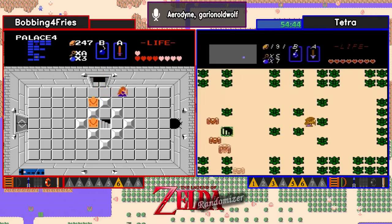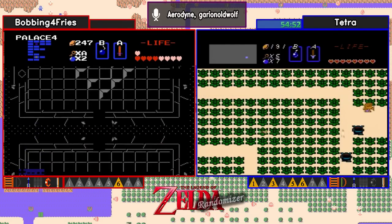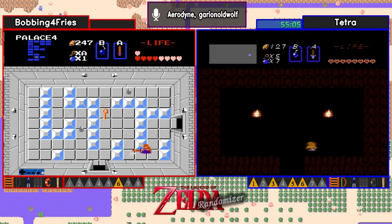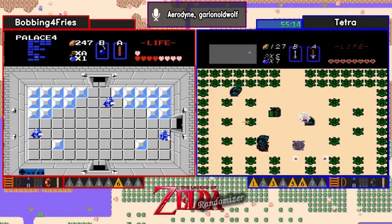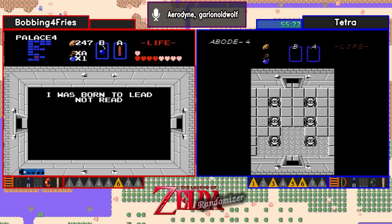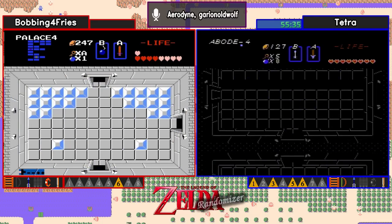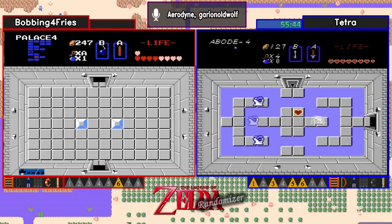Looks like Bobbing's going to start making a play here for this staircase. Nope. I'm not sure what Bobbing is looking for because he already has the item out of four. Unless he forgot that he got it, but he didn't check that staircase. Wait, I'm looking at the wrong dot on his screen — the Triforce is down near the bottom of four. Ah, there we go, so that would be a nice pickup for him at this point. And Tetra is also in level 4 — looks like they have the northeast entry point.